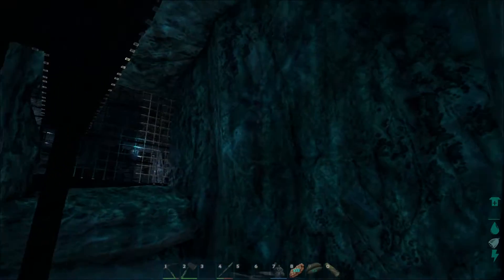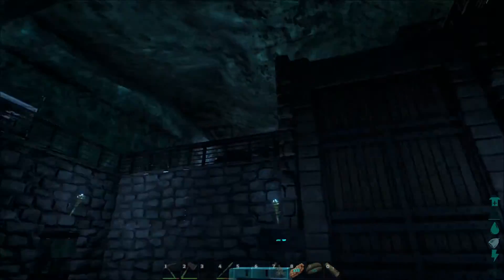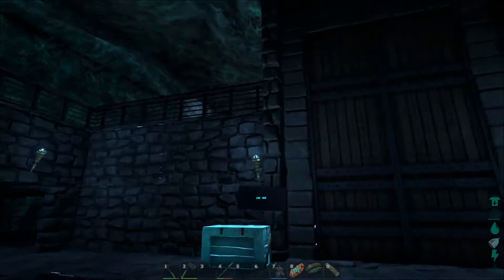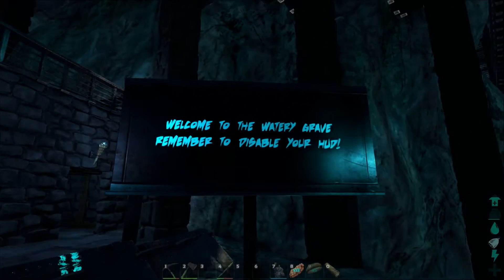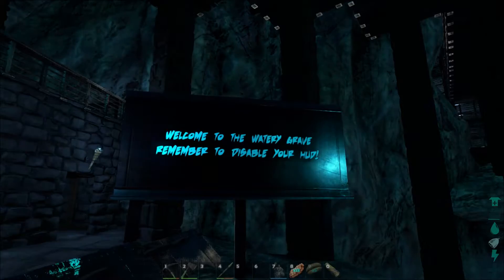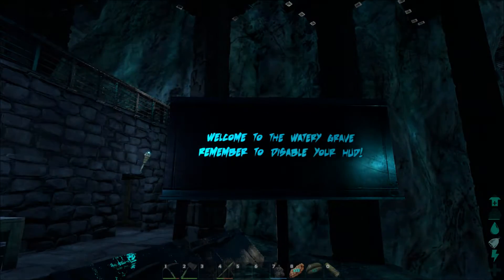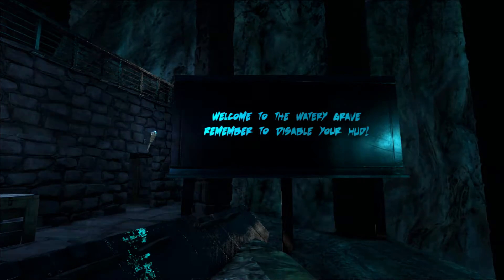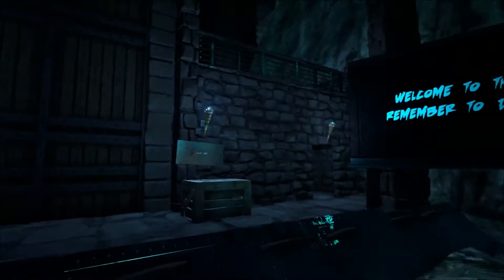I love the ripple effect on the walls and everything. It's all lit up, and it doesn't matter whether it's night or day — the lighting in here stays the same the whole time. I'm calling this team deathmatch arena the Watery Grave, which I think is pretty fitting. Naturally, you've got to disable the HUD when you come down here so you don't see names of people running around.